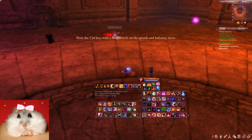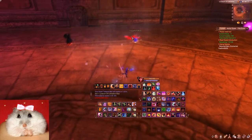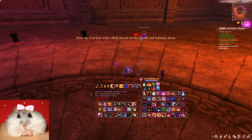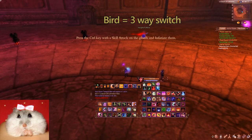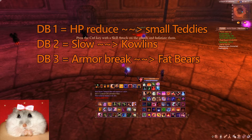The Puffbird — you don't need to click anything. It's small teddies: Debuff 1. It's Colins: Debuff 2. It's big armoured bears: Debuff 3. The Puffbird has three different debuffs. The first one activates by attacking it once — you switch one debuff each time you attack it once. Debuff 1 is maximum HP reduction for small teddies. Debuff 2 is for Colins, which are very fast. And Debuff 3 is armor break for armoured bears.